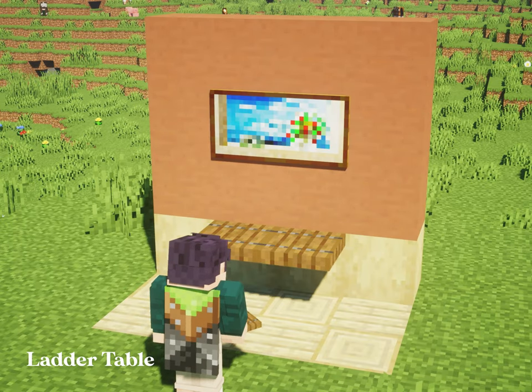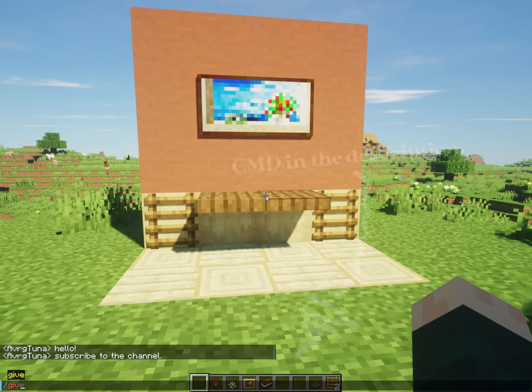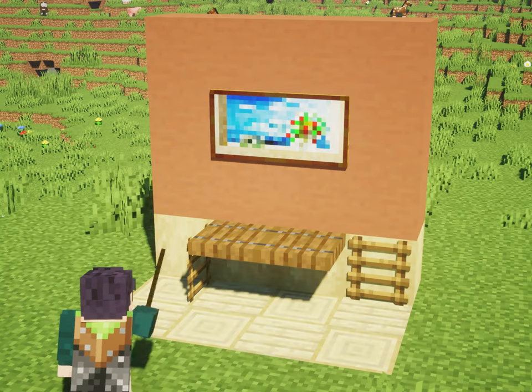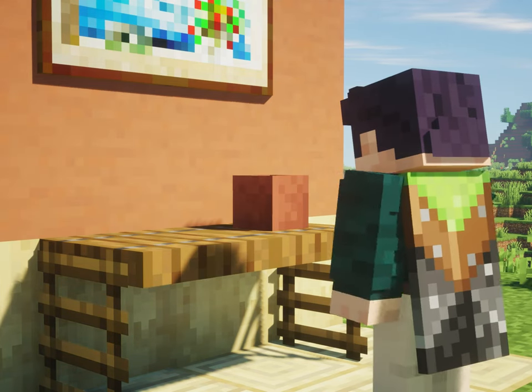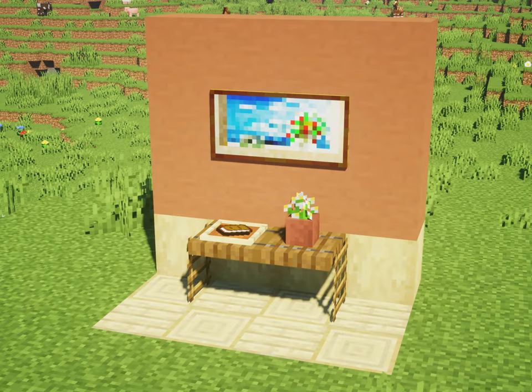The first furniture is a ladder table, which you can make with a trapdoor, a ladder, and a debug stick. You can get the debug stick through the slash give command with cheats enabled. What I like about this build is you can place decorations just like you normally do on a solid block, because of the trapdoor's placement.